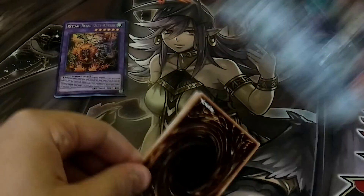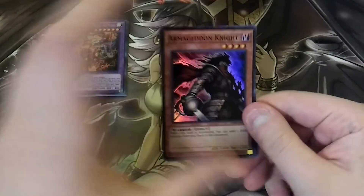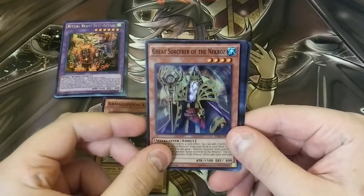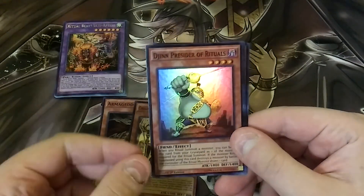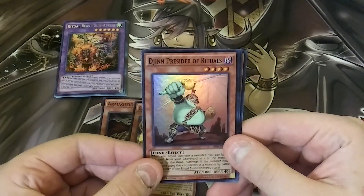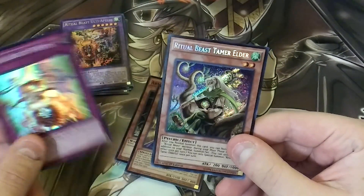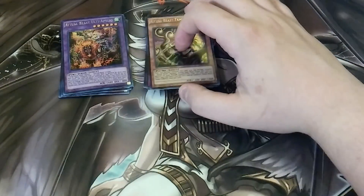Oh, and I forgot that was in here — Armageddon Knights. I'll take Armageddon Knights all day. So we got an Armageddon Knight, a Great Sorcerer of Necroz, a Degenpreter of Rituals, a Ritual Beast Stead, and a Ritual Beast Tamer Elder. That's pretty cool. I don't know how many Elders I have — I need to check.